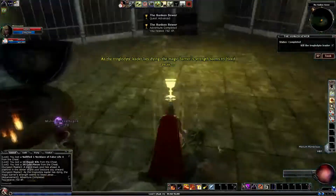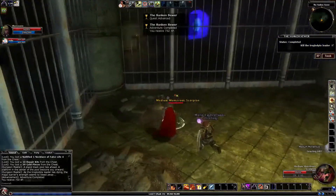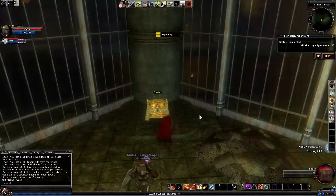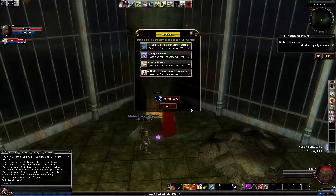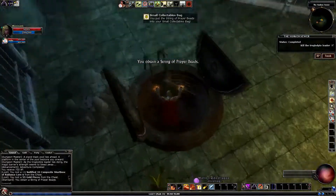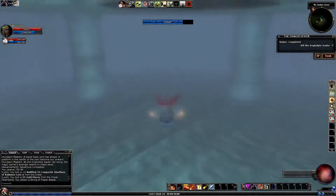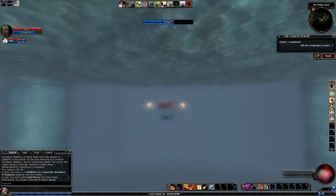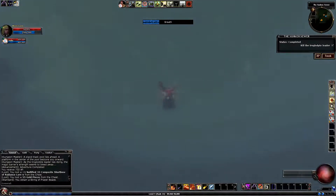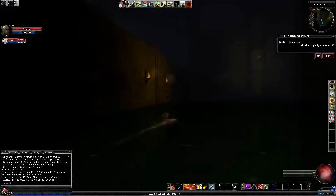As the troglodyte leader lies dying, the magic barrier's strength seems to bleed away. And then there is that one. Let's open this, get some loot and then go back out. There was a blue force field, and so the blue force field is now gone. Let's find some ladders.